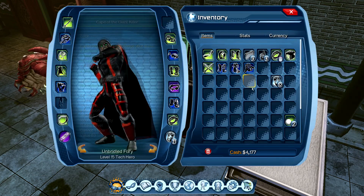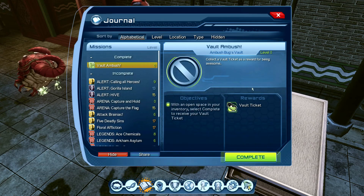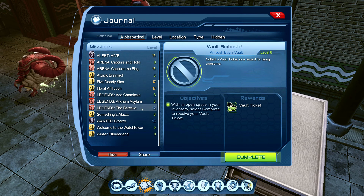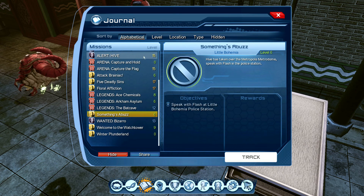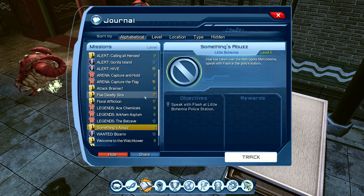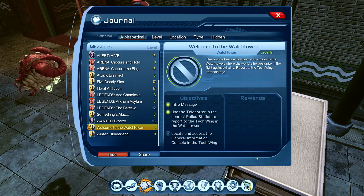Maybe she can work some of her magic and invite Raven over. How do you say you're hot backwards? Let's see what we still have. That's a really low quest. Well, we have a good number of alerts. Let's do the Welcome to the Watchtower quest.